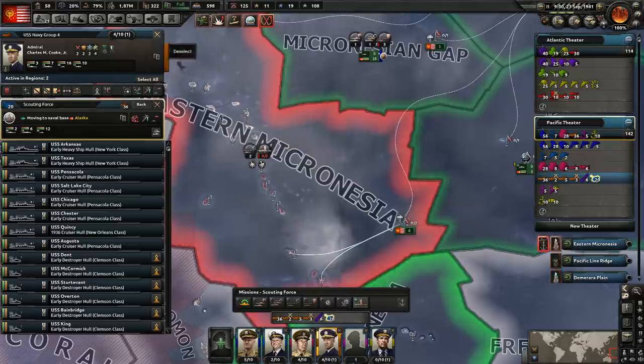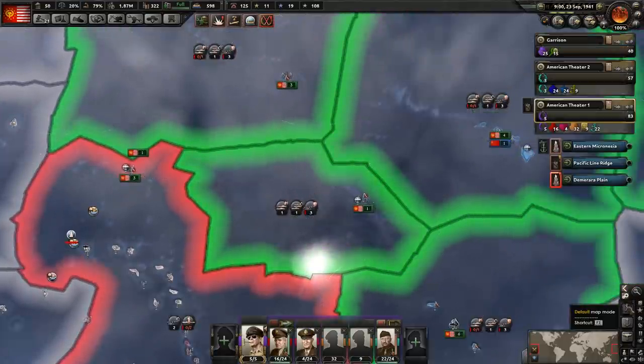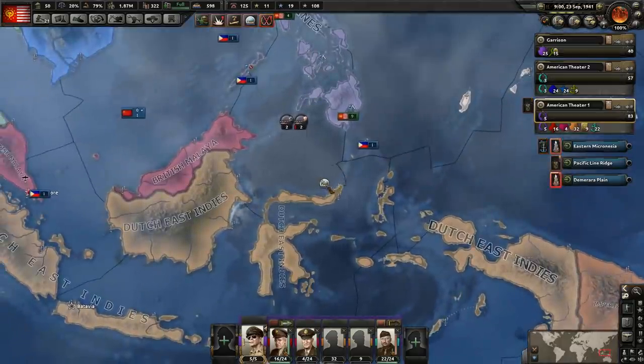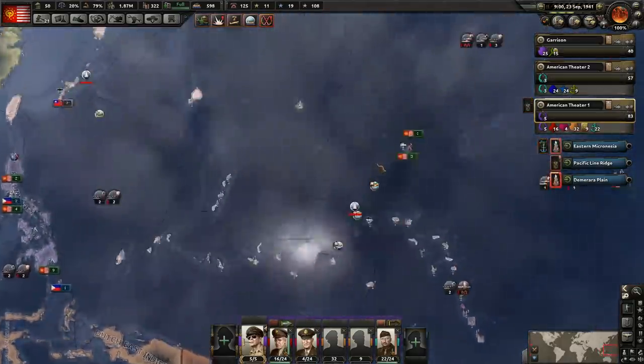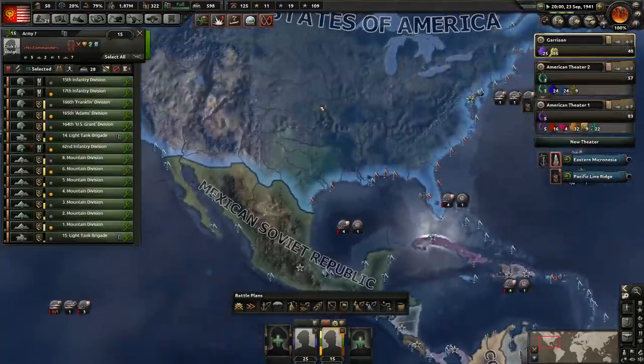And then we have another fleet that we said we're going to use — this one. It's going to move these guys here as well. They're going to be doing naval invasion support — he's going to change over to naval invasion support as well. So we have two doing naval invasion support now — excellent. One of them's fairly large, the other one not so much. Hopefully they don't get engaged because that would be bad — they would get sunk. We have no chance of beating the Japanese fleet over there right now.